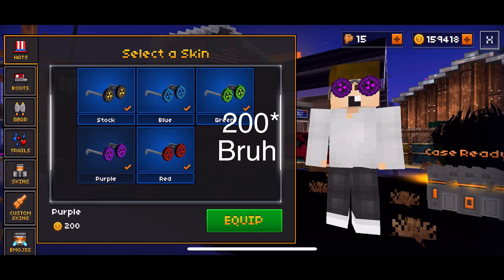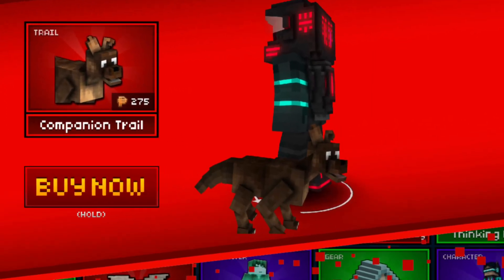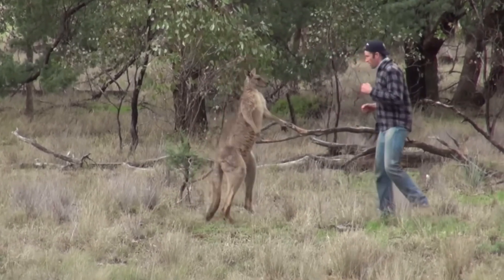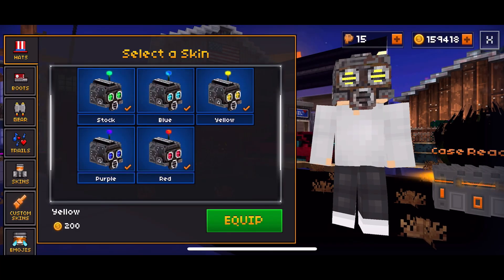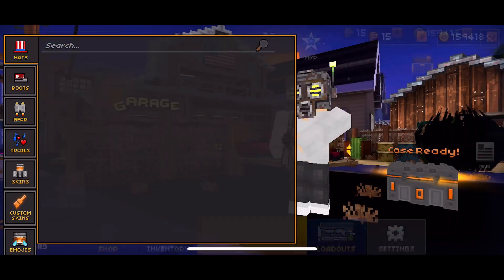The nuke glasses skins are 150 coins each. They added a dog companion trail piece which costs 275 credits and, to be honest, looks more like a kangaroo than a dog. They also added a scrap helmet which costs only 75 credits, and its skins are coins-priced too.